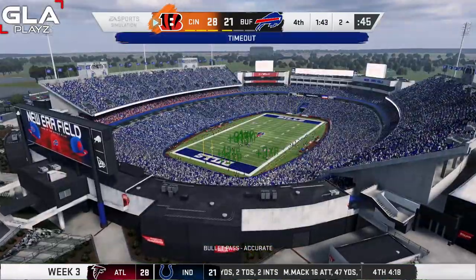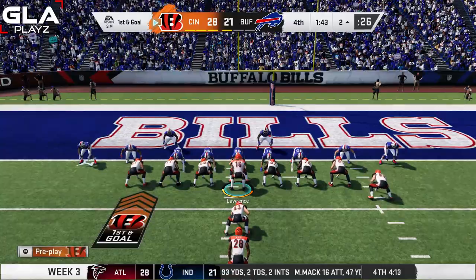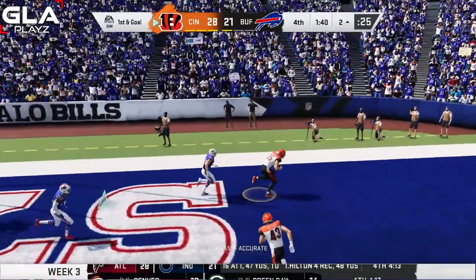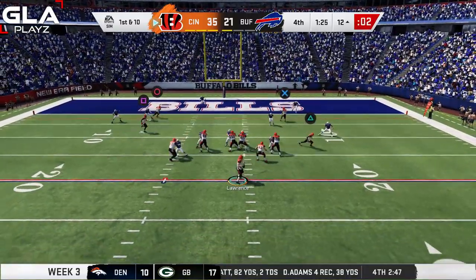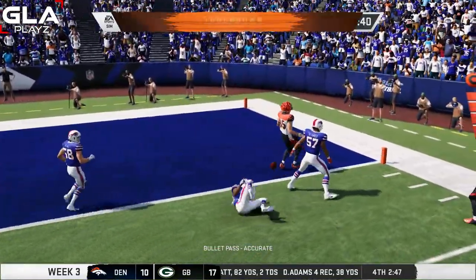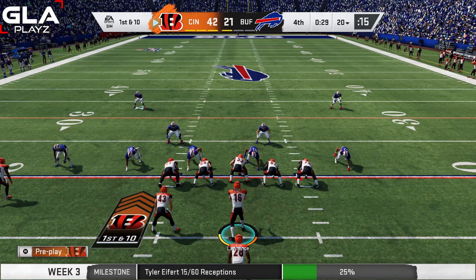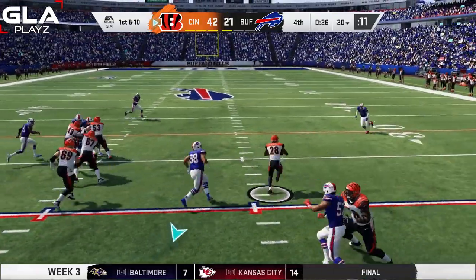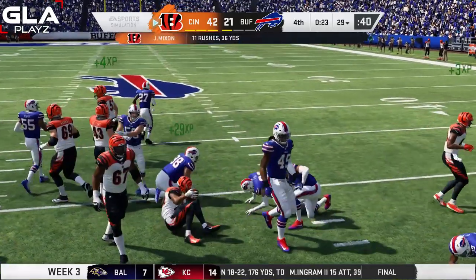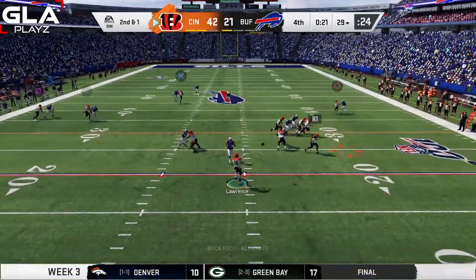I hit Boyd in the middle of the field — great catch and we're down at the two yard line. First and goal at the two — play action pass to Eifert again, it's a touchdown! That play is automatic, I love it. Then it looks like our defense gets the ball back and Tyler Eifert adds another Bengals touchdown. We're up 42 to 21 now, blowing out the Buffalo Bills with only about 30 seconds left. I'm just gonna run the ball with Mixon — he's got some room for a good run of about nine.